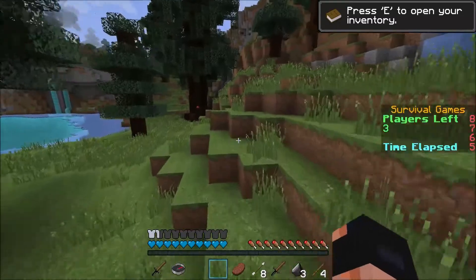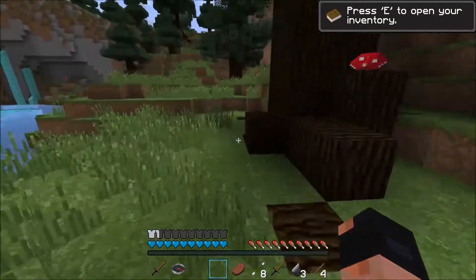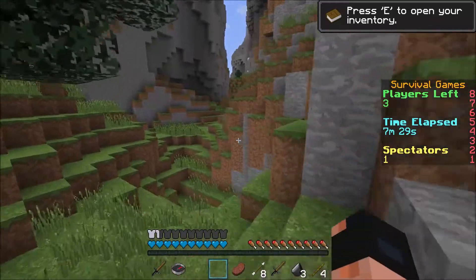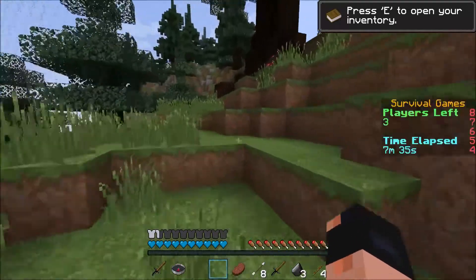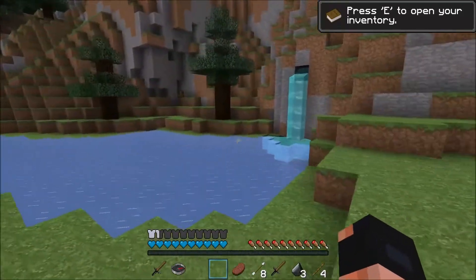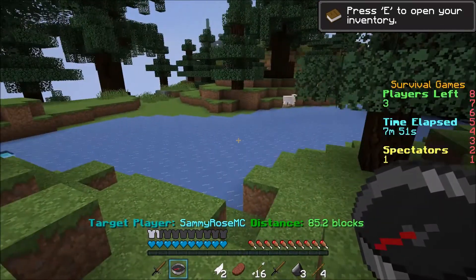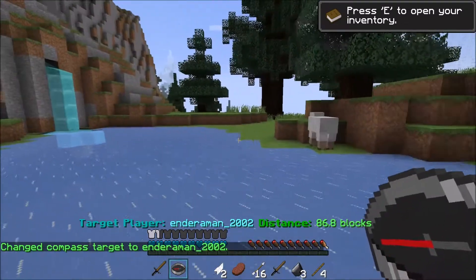I thought that was awesome — because there are those people who find a spot near the end and just hide, which gets frustrating when you just want the game to end. Implementing the compass was a great idea. I actually already had one and didn't notice because I was in my settings. Everyone gets one dropped, and even if your inventory is full, it'll drop beside you so you can grab it.